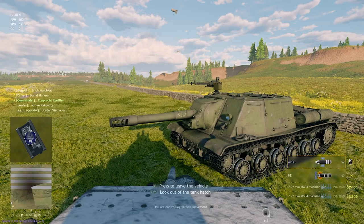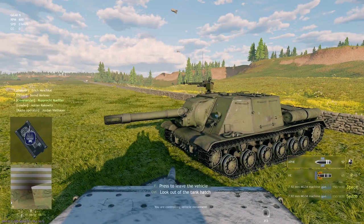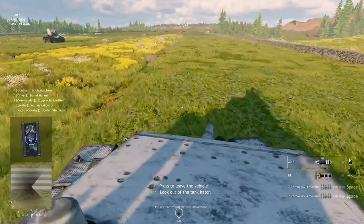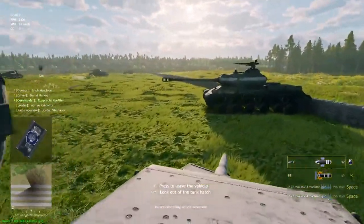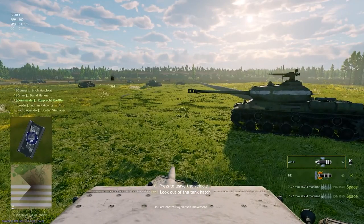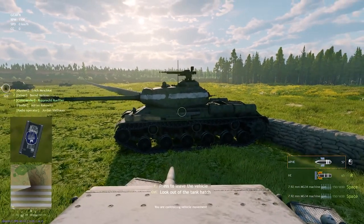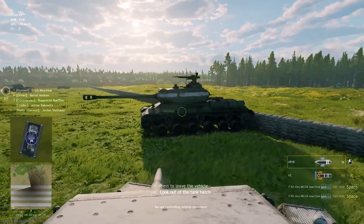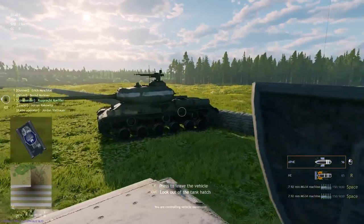This thing could pen a Tiger with HE? No — it wouldn't even need to pen. The concussive force from the round hitting the side of the tank in real life would just rip the tank apart. That's how powerful that round is. The KV-1 and KV-2 will be in Moscow, but the ISU-152 is going to be in Berlin.